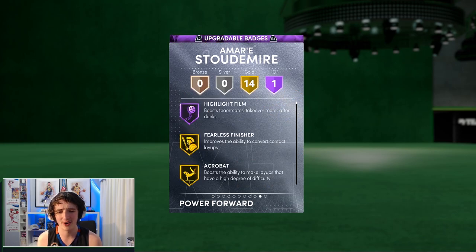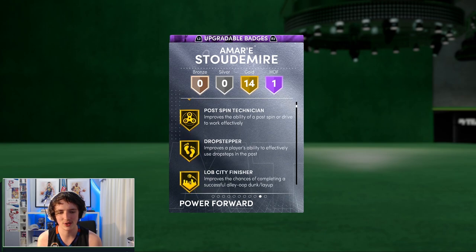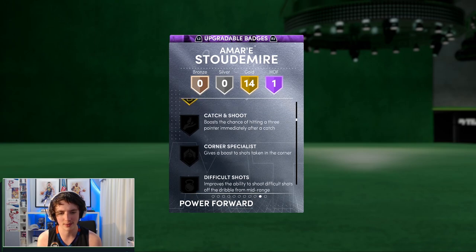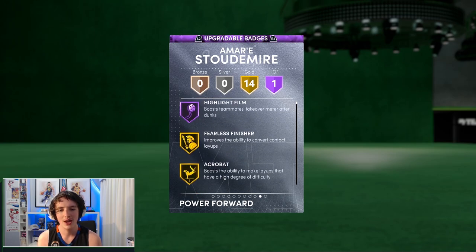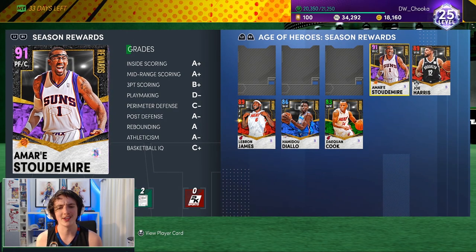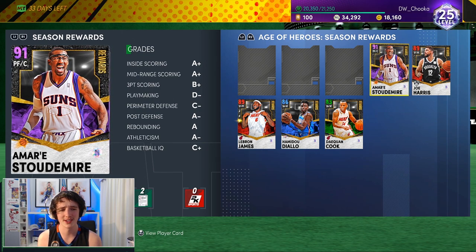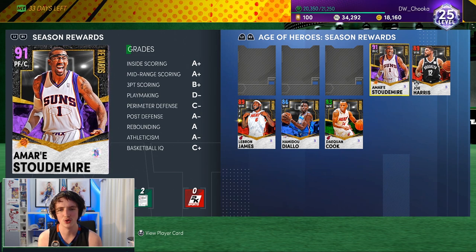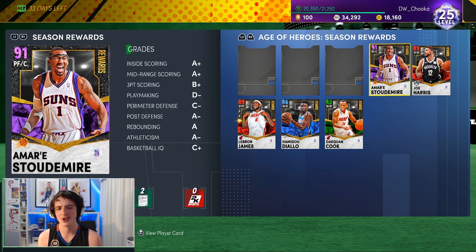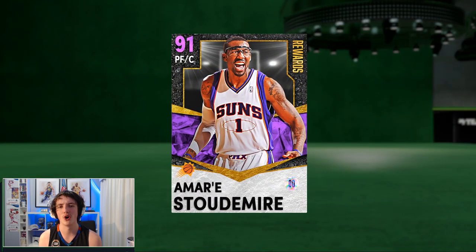His badges: he's got one Hall of Famer, which is Highlight Film, and 14 gold. He does have Posterizer, and there are some solid ones you can add on if you wish to. He does have decent finishing badges. With my coach, he gets driving takeover — quite a good boost to his inside scoring and actually gets a speed boost as well, plus five to his speed. So, we'll jump into a Triple Threat Online game and see if we can score all 21 points with the Amethyst Amari Stoddermeyer.